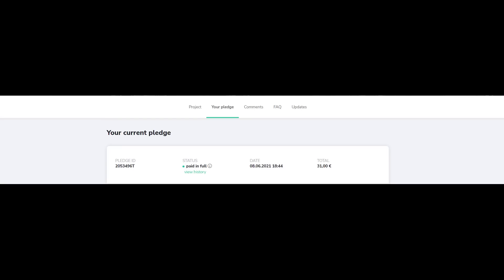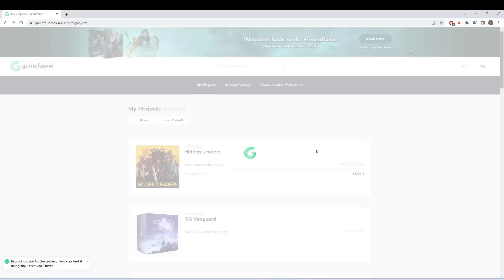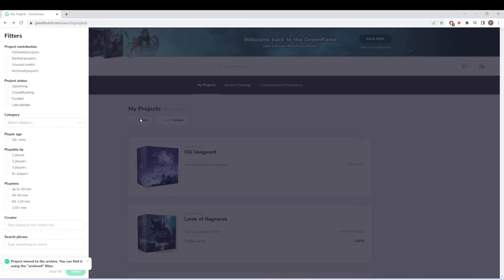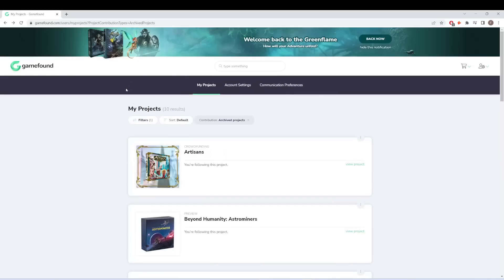You also have the option to go through your payment history. One of the things about crowdfunding is there are lots of payments over time — you have the actual pledge, shipping, additions, all these various things. So there's a history to that order, and now you can go through that payment history, giving you more tools to manage how information is presented to you. Speaking of managing information, we also have archiving projects. You can go to the backend of GameFound and archive certain projects so they don't show up in your feed — whether it's a dollar pledge you don't care about or a project from six years ago.